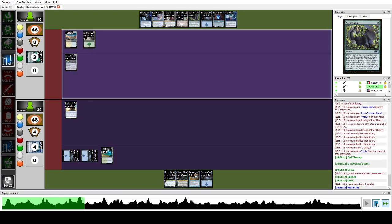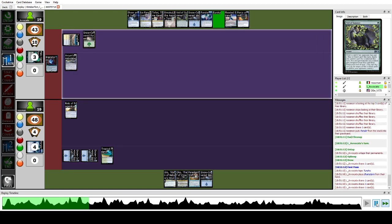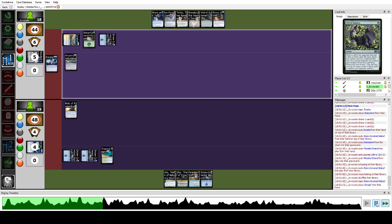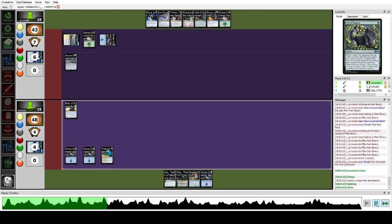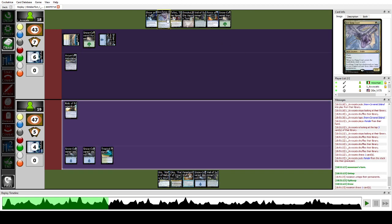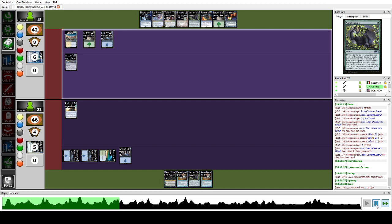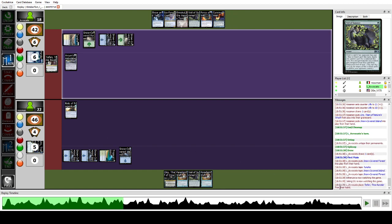I try to Brainstorm but don't find any win condition. Keep digging — still no win condition. They play Brainstorm. This goes back and forth: cantrip into cantrip, Ponders, stuff like that. Their hand is pretty gross — Force of Will plus pitch plus Teferi — while we only have Veil of Summer. We decide to play Uro, then another Parting Shift. Teferi comes down and this card is a pain because it also stops Shelldock Isle activation and most of our interaction.